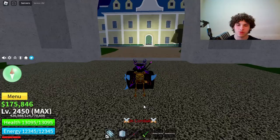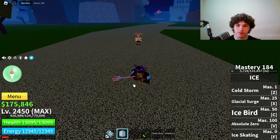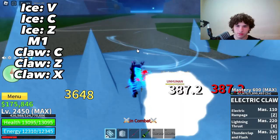Combo number three is also an Electric Claw combo, but this time it's only Electric Claw and Ice. Here are my stats — same thing, max melee, defense, and blocks roots. The combo will be up on screen. Here it is: bam bam bam, and then you can go down like that. Let's move on to the fourth combo.